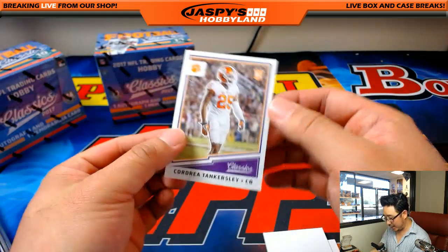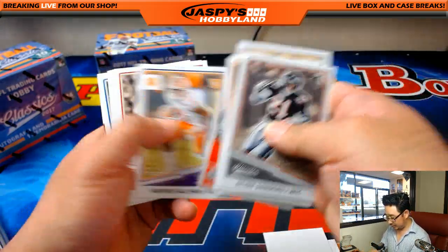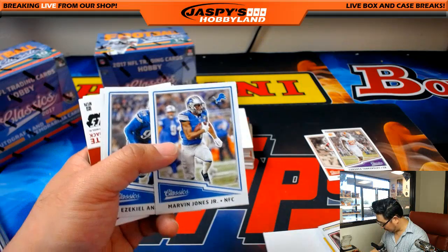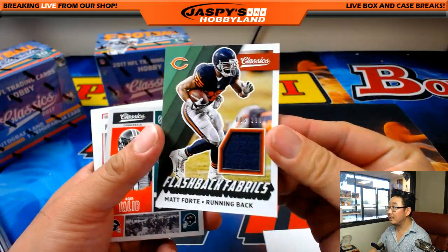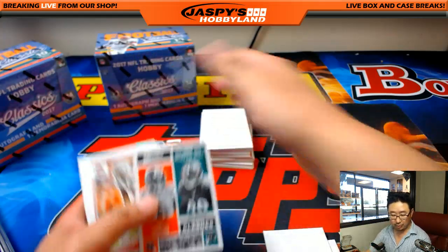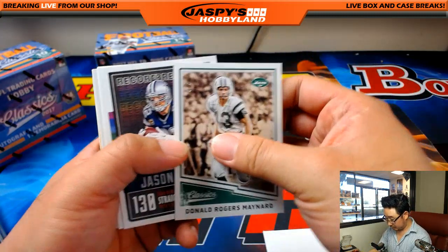Red — oh, that is numbered then. Tankersley, 92 out of 299. And it's Bears edition of Matt Forte, 98 out of 399, Flashback Fabrics. So that goes to the NFC North, Darren Porterhouse Steak.